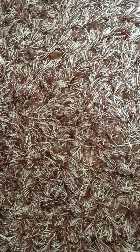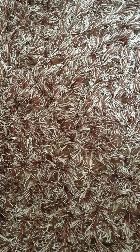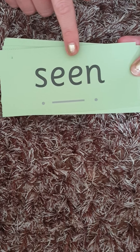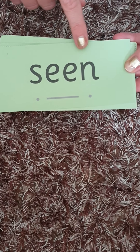Now we're going to do some green words that you've already learnt. Remember: special friends, Fred talk, read the word. I'll do the first one for you. My turn. Special friends, E. Fred talk: S, X, E, N — scene. Your turn.